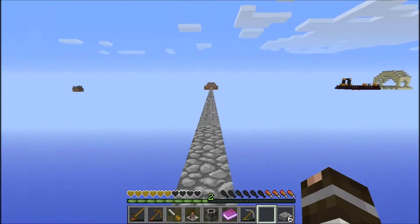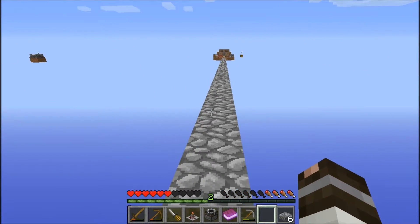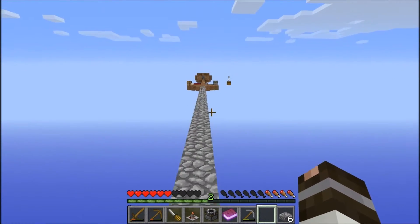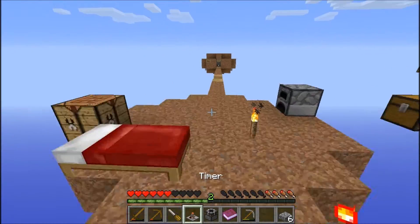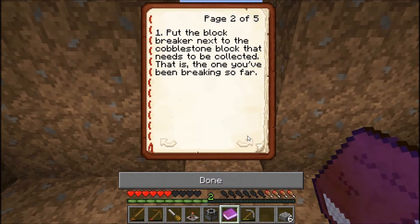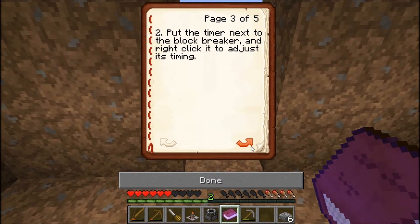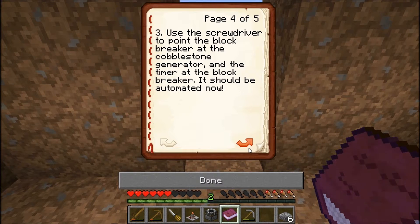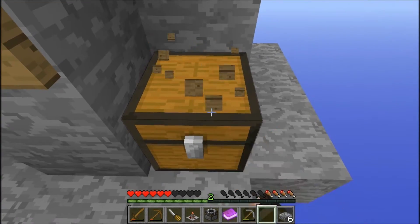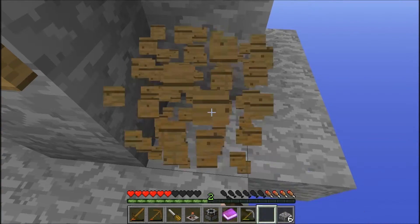I mean, I could just totally cheat and hit R — it comes with Not Enough Items and a whole bunch of other stuff. But we are going to set up this automation because it is like the best thing in the world. Here's how: put the block breaker next to the cobblestone block that needs to be collected — this is the one you've been breaking. Put the timer next to the block breaker. Use the screwdriver to point the block breaker at the cobblestone and the timer at the block breaker. There we go.